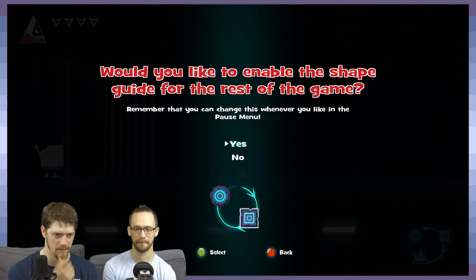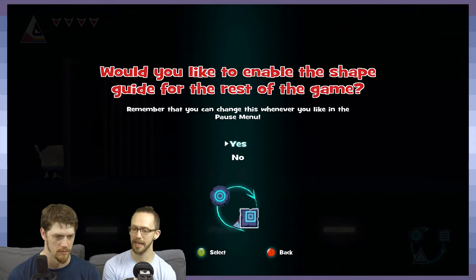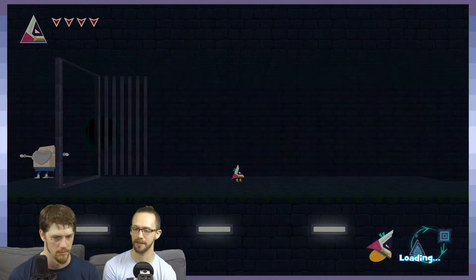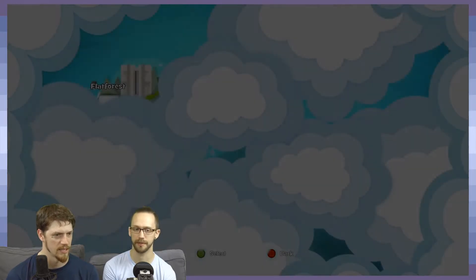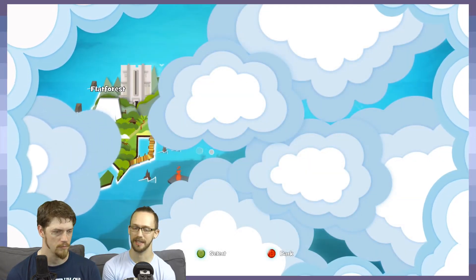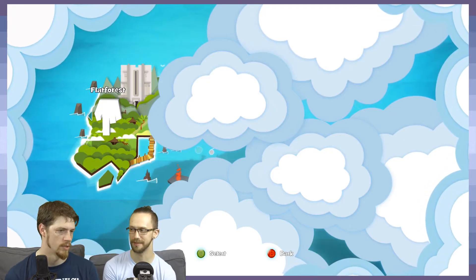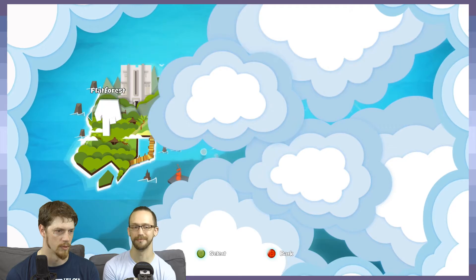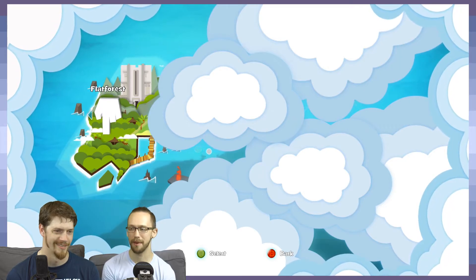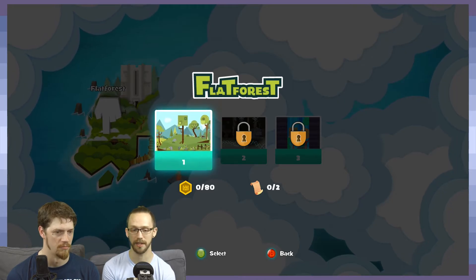Would you like to show the shape display for the rest of the game? I just leave it on because it's a nice reminder and it really doesn't take up much screen space. It's not really getting in the way. I'm actually a little surprised that they asked you - I feel like it should just be on by default, and then you can go to the menu to take it off if you want to. Most players are probably going to look in the options for some means of doing it.